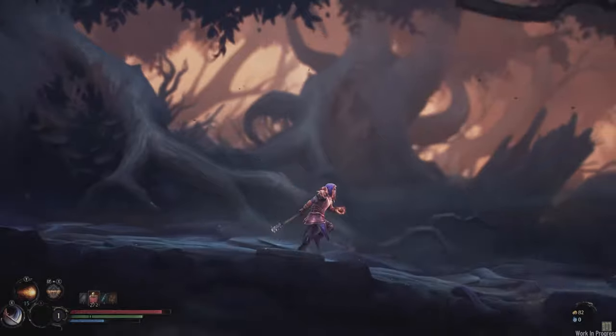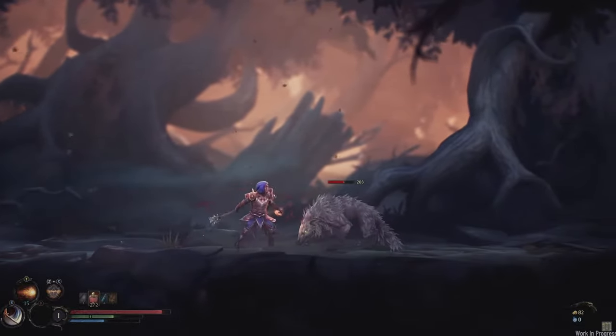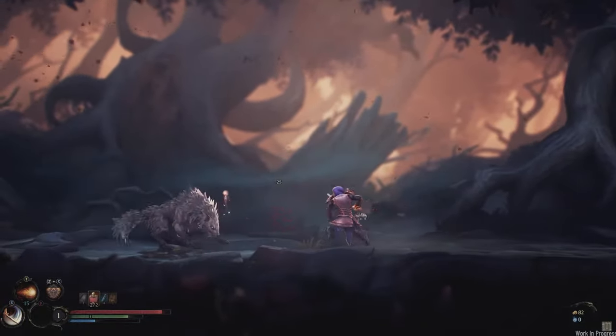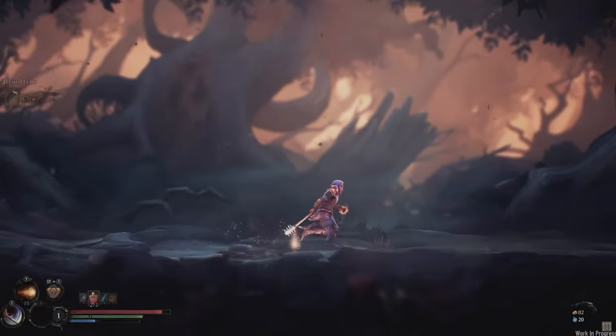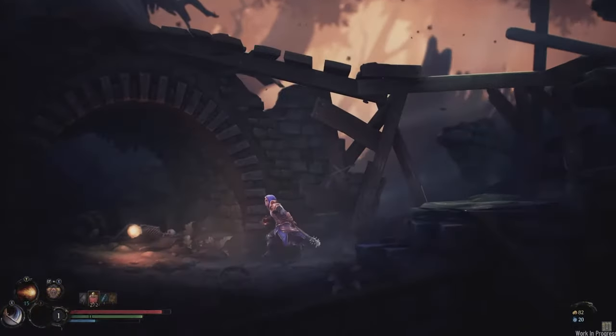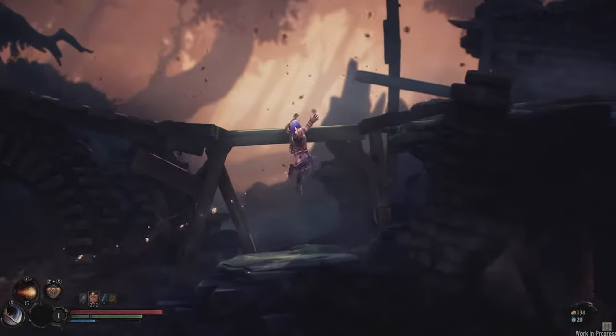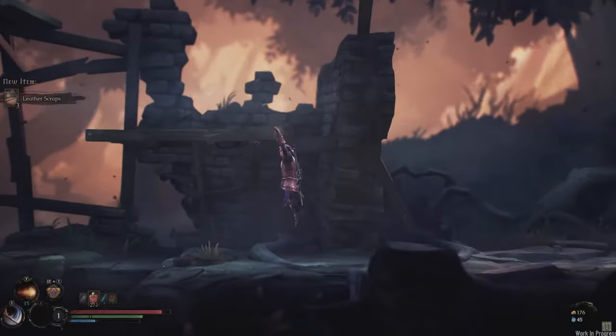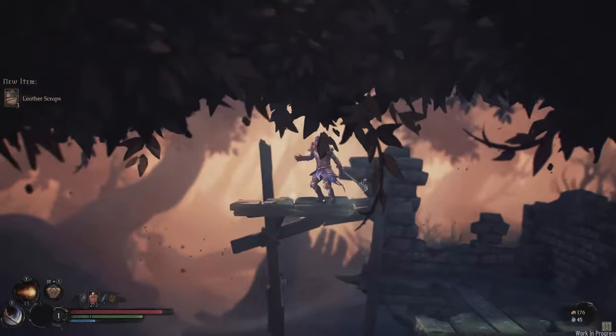Now let's look at abilities. You will have two sets of spells, each with a choice of three, giving you six spells in your kit at any moment. You can switch spells outside of combat. Each class or archetype should have 10 spells in total, meaning 60 spells to choose from across all classes.